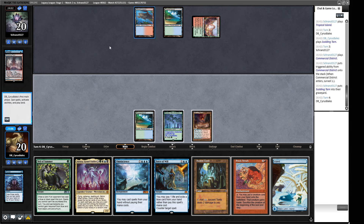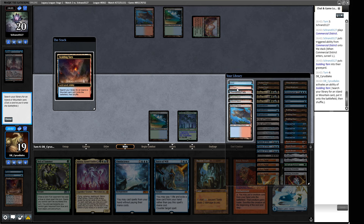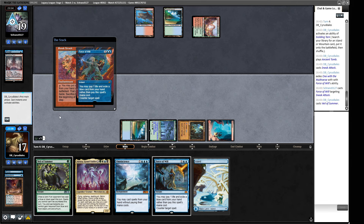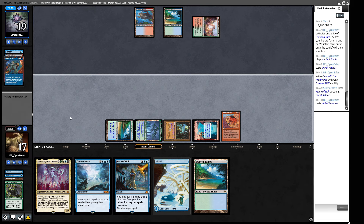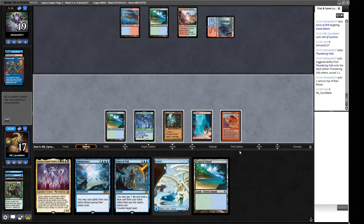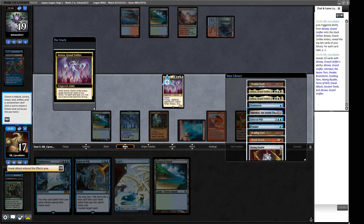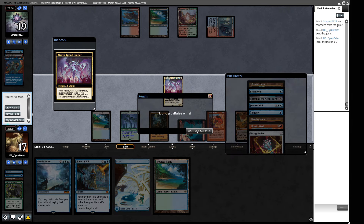Do I think our opponent is running Daze? They haven't played anything aggressive — they're running Commercial District. Let's crack this Fetchland and see if we're getting Stifled. We're not. I want a basic Mountain so I can't get Wastelanded off my red source for Sneak Attack. One, two, three, four mana — are we in? A Force of Will pitching One with the Multiverse. I would like to Veil of Summer that one. One with the Multiverse is like bad Omniscience — it's still good. So we're in, next turn we can Sneak Attack an Atraxa, and hopefully find a red source and an Emrakul to put the game to bed.